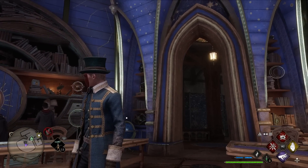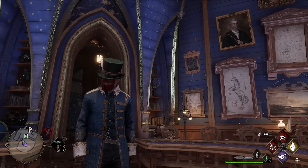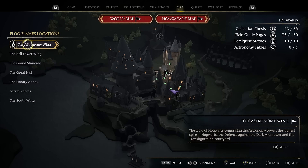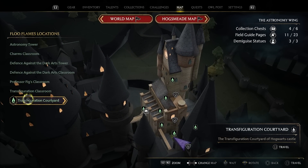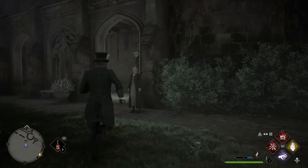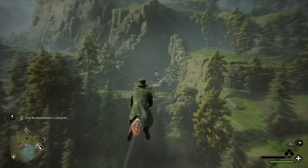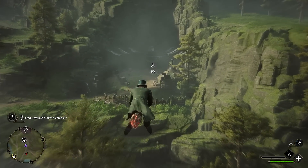There are quite a few secrets in Hogwarts Legacy, and in today's video we're gonna become a treasure hunter and start acquiring all of our treasure hunter gear. The first treasure map we're gonna go over can actually be started from a side quest in Hogwarts. We're gonna go to the Astronomy Wing and then to the Transfiguration Courtyard, talk to Miss Adelaide Oakes, and pick up her side quest. Once you accept the quest, head over to the location on the map, which is a large goblin encampment.